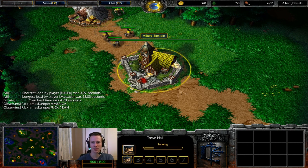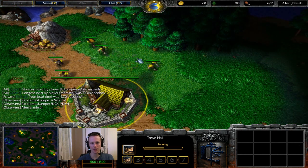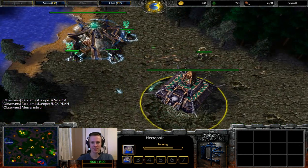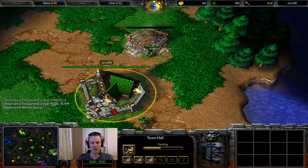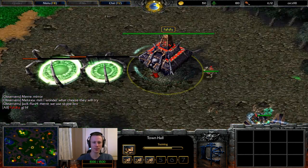We've got Albert as his Human up the top here. I don't know what his peasants are doing. What the hell are they doing? And Granty with his Undead, and then Orcs with his Human over here. It is a true mirror match, isn't it?